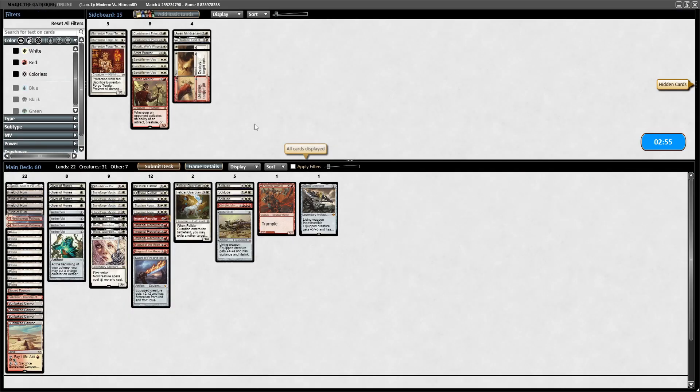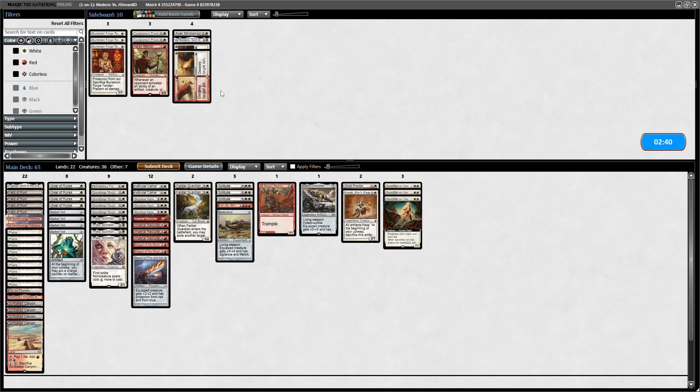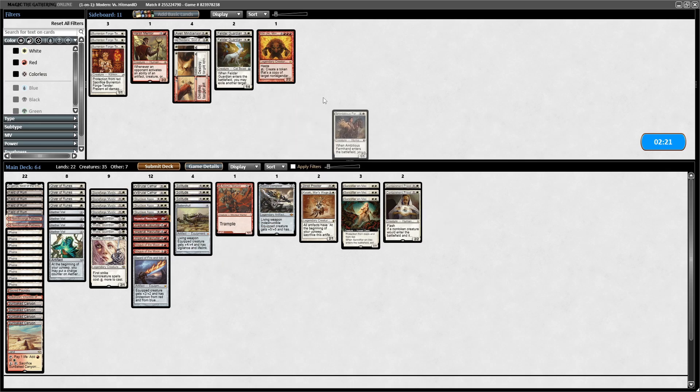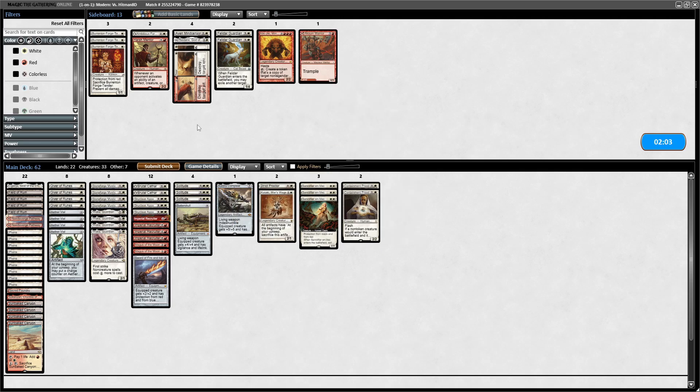Thalia and them being stifled on lands is very good. Strict Proctor probably good in this matchup. Kataki probably good in this matchup. I think Sanctify is good because it exiles the Cascade Spell. Containment Priest too. Let's take out the combo — four cuts to make. Cut Ambitious Farmhand. Tempted to cut a couple of Givers. Felidar is gone — it's just the land, so we'll go down one land. Cut two Giver of Runes. Call it a day.